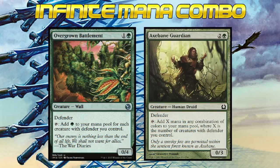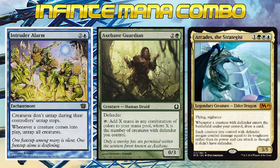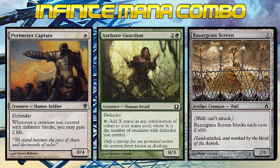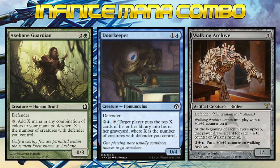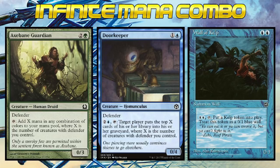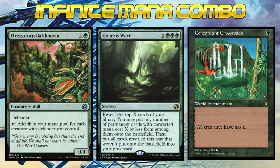Remember those two mana dorks from earlier? It turns out they have some serious infinite mana potential, especially if you pair them with an enchantment like Intruder Alarm, Freed from the Real, or Pemin's Aura. For this example I'll be using Intruder Alarm, which you'll need on the battlefield alongside one of our mana dorks — preferably Axe Bane Guardian — and our commander to help us draw cards. The key is to have a deck full of low-cost defenders so we can constantly play them, tap and untap the Axe Bane Guardian to make absurd amounts of mana, and draw into even more defenders to cast. You can use the extra mana you generate with creatures like Doorkeeper or Walking Archive to mill out your opponents, or use Wall of Kelp to make an infinite number of wall creature tokens. Overgrown Battlement can be used for very powerful but heavy green-cost spells like Genesis Wave, which in conjunction with a haste enabler like Concordant Crossroads means GG for all your opponents when all the walls come tumbling down.